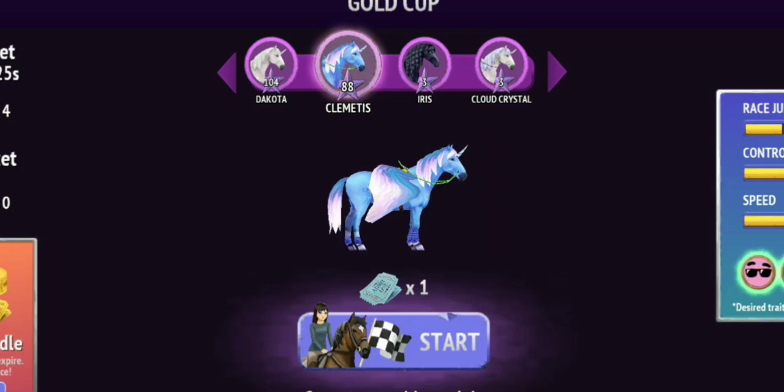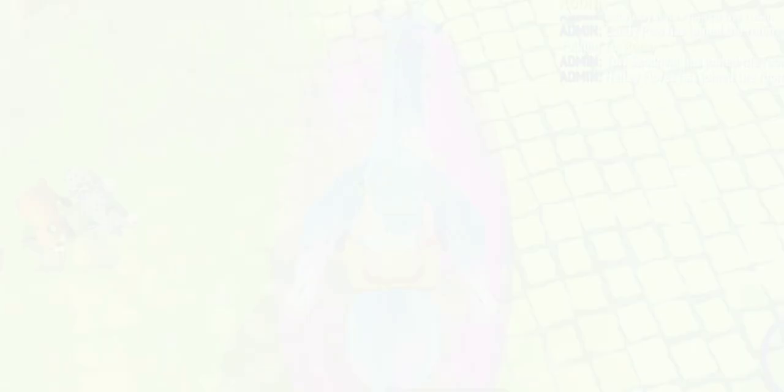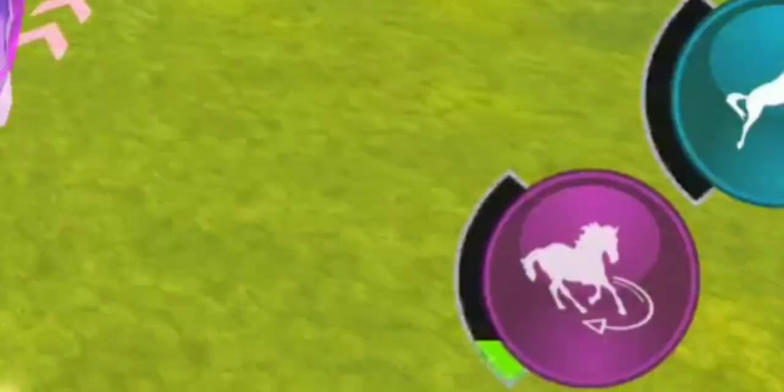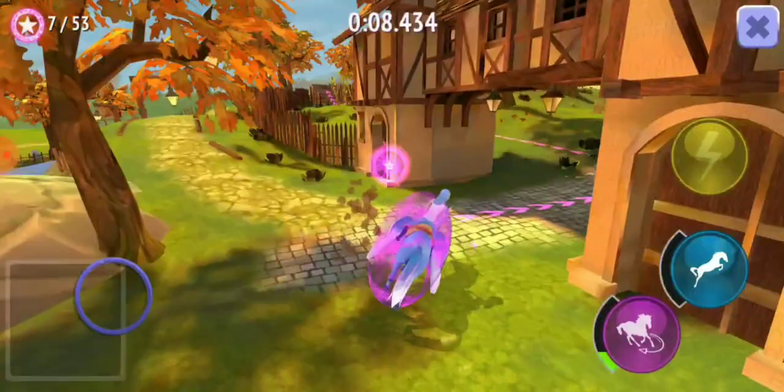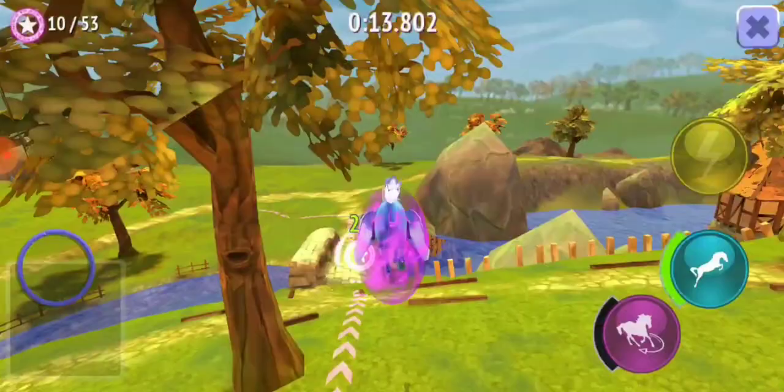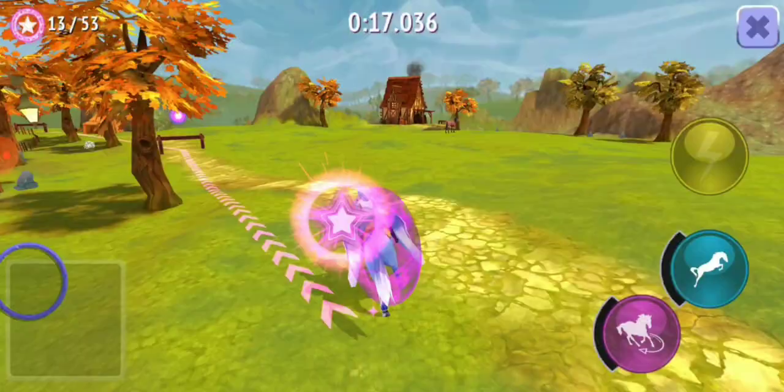I'm going to do the Gold Cup. First, take a horse that has the best speed. Clematis here has 20 speed, so that's really big. When you start the race, make sure to use the control button when you turn — this gives you a boost at the end. Use the control button here, climb, and jump any hill you see because it saves time.